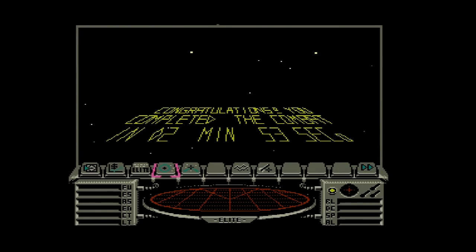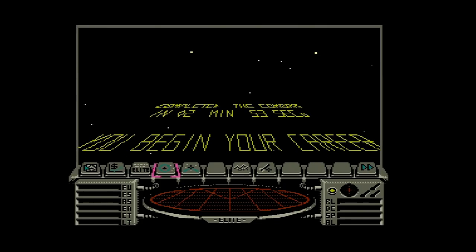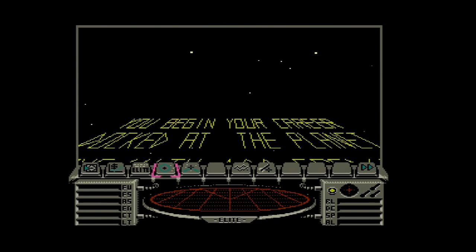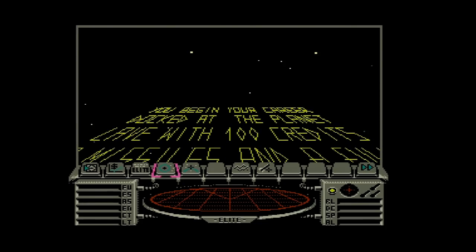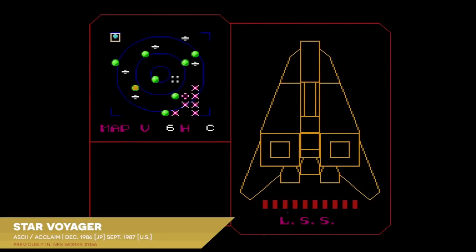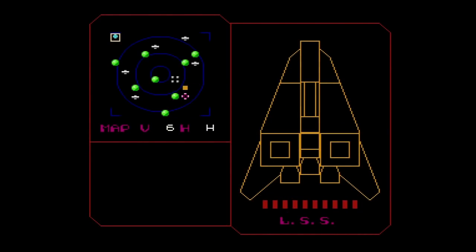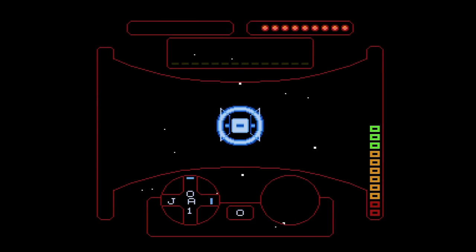This is not a game that rewards the impatient or hasty. Elite, especially in its NES incarnation, requires the ability to settle in, plan ahead, and accept the inevitability of colossal failures necessitating a complete restart. For those who wanted a quick fix, ASCII and Acclaim had already settled that back in 1987 with Cosmogenesis, also known as Star Voyager. As commenters here have pointed out, that game had clearly been patterned in the likeness of Elite, all the way down to the spinning effect as you dock with a space station.